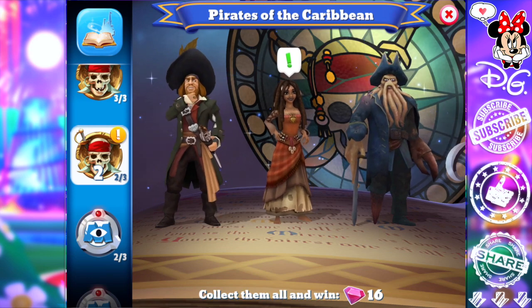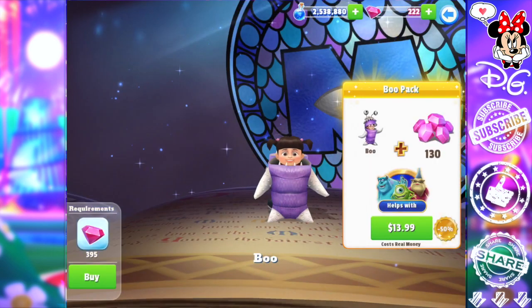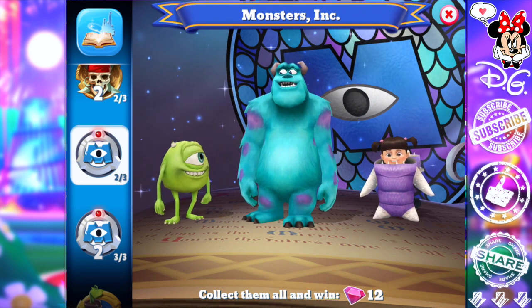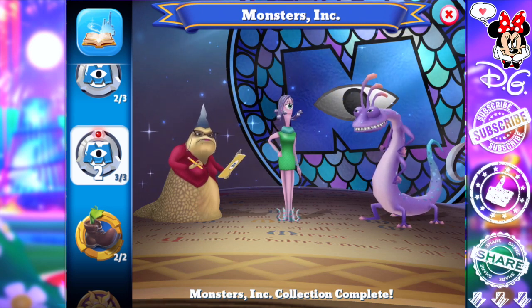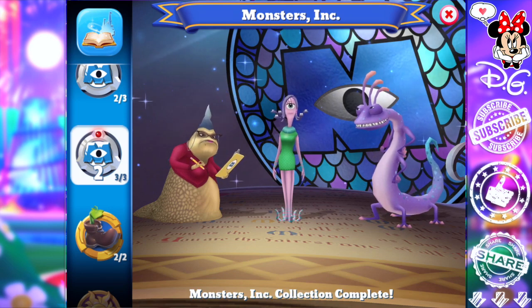Monsters Inc is another extremely useful collection. I don't have Boo yet — she's been useful in tower challenges in the past, but I'm not going to purchase her before the start. I've been hesitant because there's been a lot of other stuff I've been working on in my kingdom. Also, I had some voice trouble recently so I've been avoiding bringing in characters that require more voice impression practice, as that strains my vocal cords. Monsters Inc is very helpful so make sure those guys are ready.